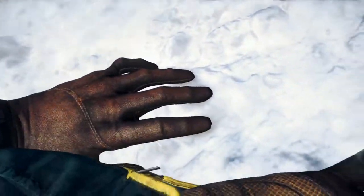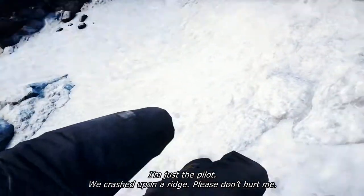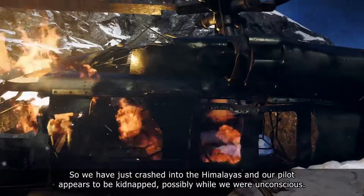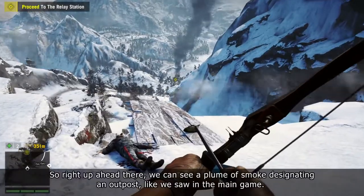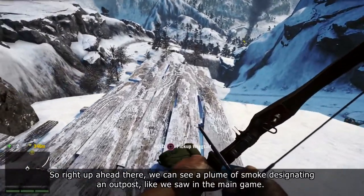Oh, no! I'm just a pilot! We crashed upon the ridge! Please, don't hurt me! Why are you here? Someone has a pilot. So we have just crashed into the Himalayas, and our pilot appears to be kidnapped, possibly while we were unconscious. Right up ahead there, we can see a plume of smoke designating an outpost, like we saw in the main game.